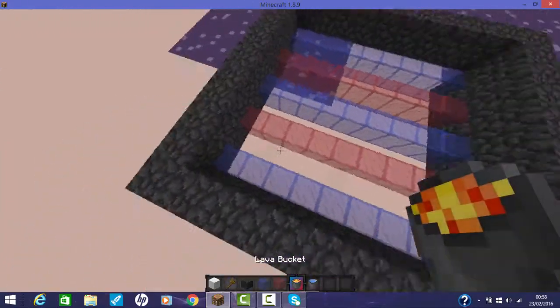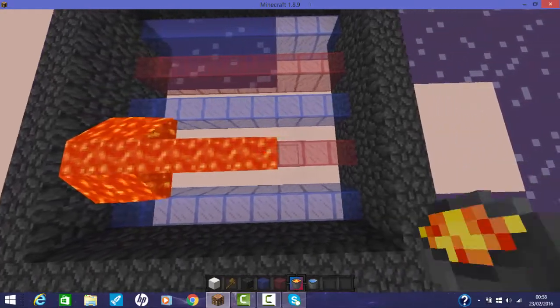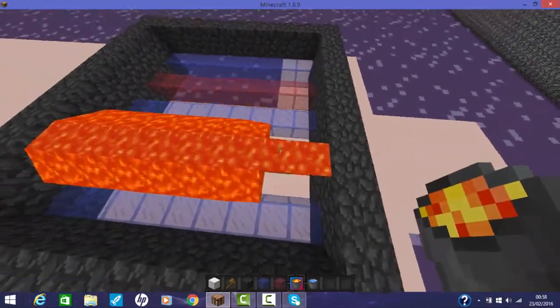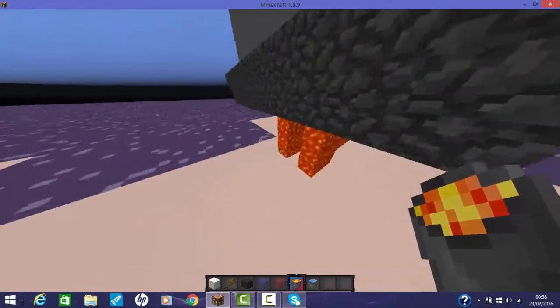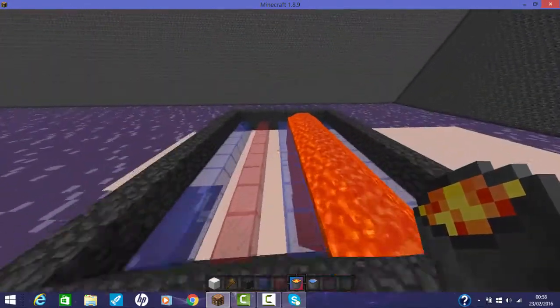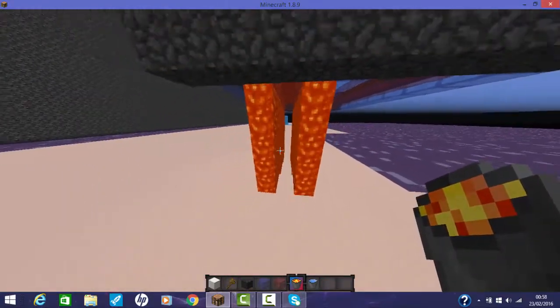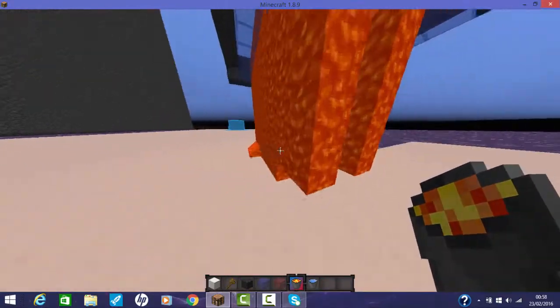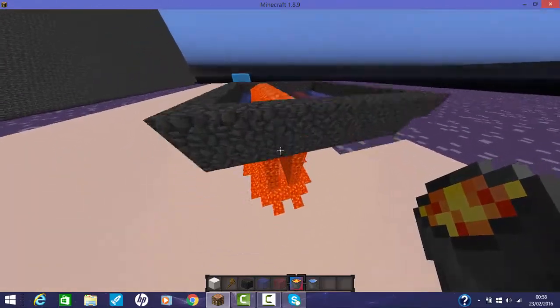Let's get started. First of all, you need to put lava all the way down — make sure not to miss one. You let that flow down really quickly. On some servers, the lava could be very slowed down and it could take a long time if you have a big base in the sky, but if you have a little base it'll be fine.